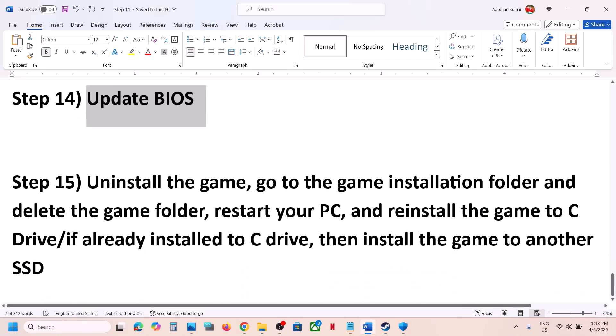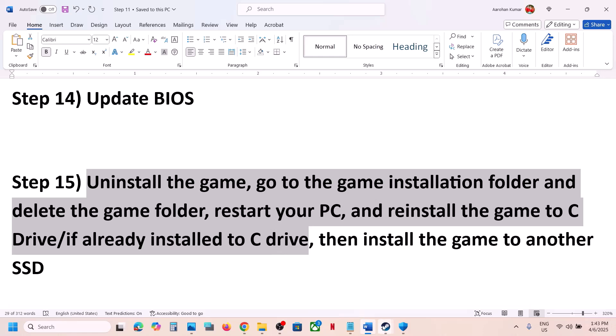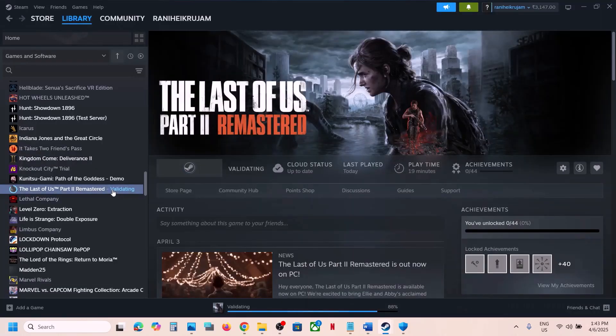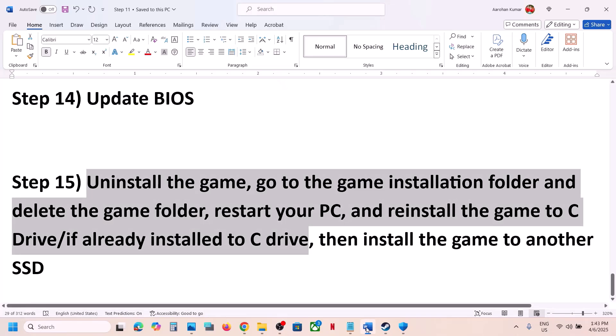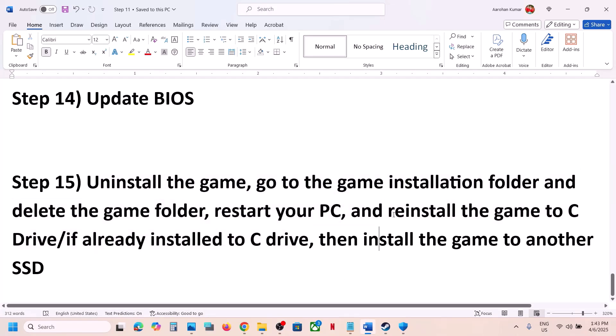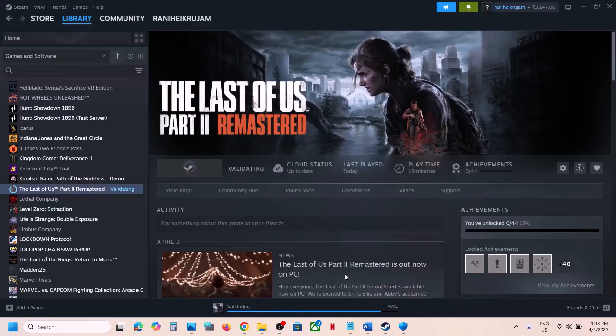The last step is to uninstall the game and reinstall it on a different drive. Right-click the game in Steam, select Manage, and click Uninstall. After uninstalling, go to the game installation folder, delete the game folder, and install the game to the C drive. If it's already on the C drive, try installing it on another SSD and check.